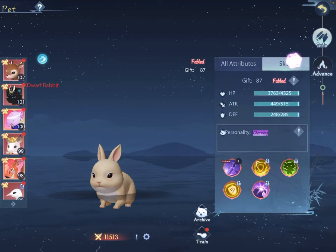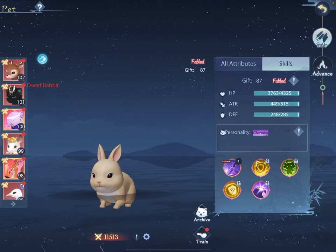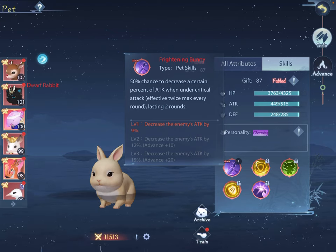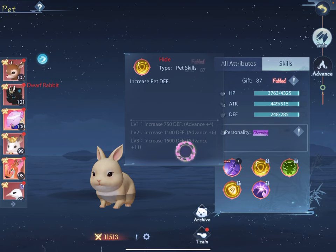Here are places you should look carefully on pets to determine if it's the right pet for that hero: first, all attributes — what kind of attributes does it have — and second, what kind of skills does it have. For example, Charming Bunny has a 50% chance to decrease a certain percentage of attack when under critical attack, effective twice every round, maximum lasting two rounds. So Charming Bunny is a defensive pet — it helps keep you from getting damaged — and that's supported by the fact that it has the Hide skill, which increases defense.